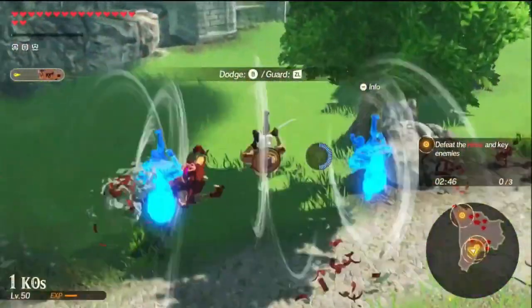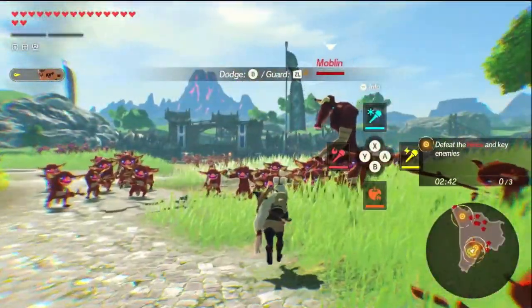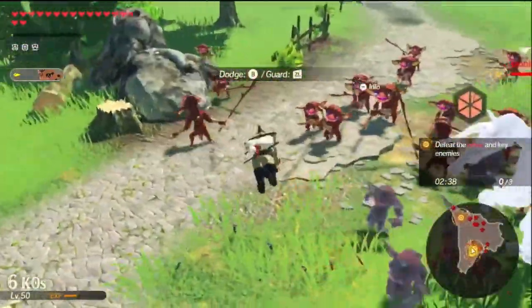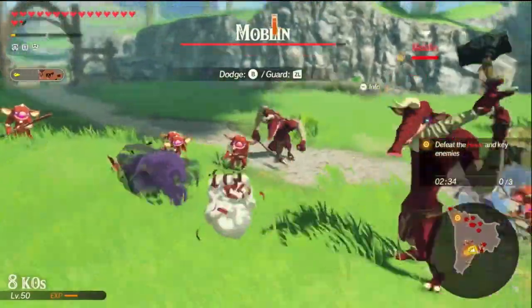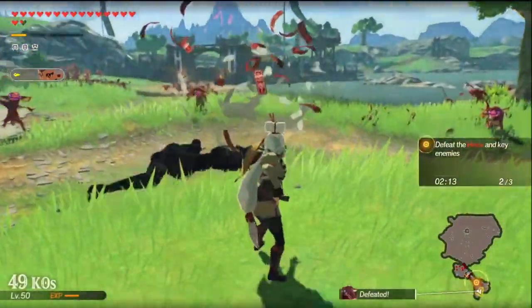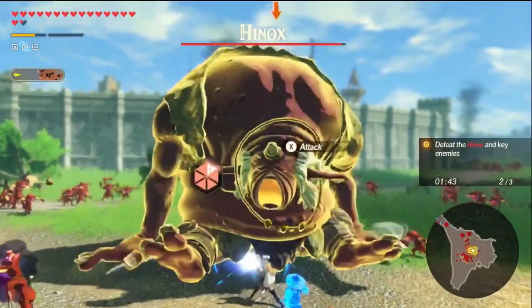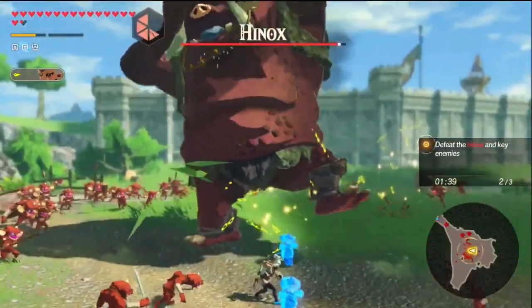We also got another look at new gameplay for young Impa, and this is probably one of the coolest characters in the game. We got our first look at her at the Tokyo Game Show 2020, but now we have an even more in-depth look at all her different Sheikah techniques — these ninja clone techniques. She can even summon giant frogs from out of the sky. We even got to see her go to battle with a giant Hinox.